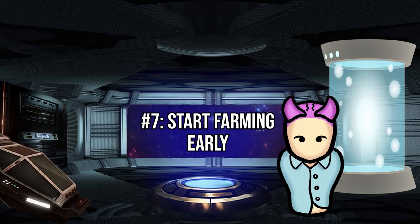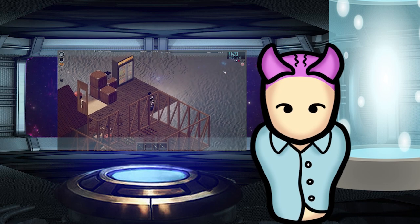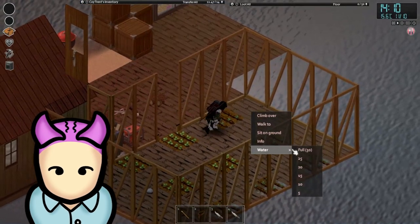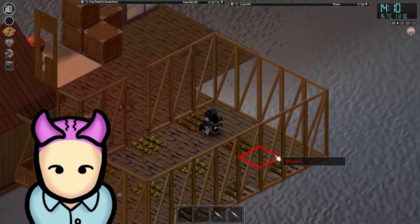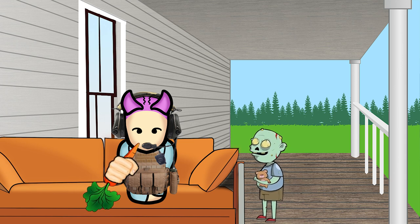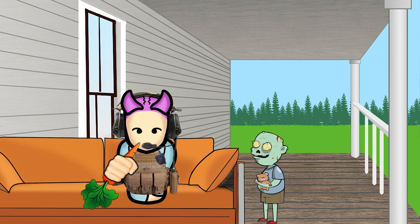Farming is a vital part of Project Zomboid, and you need it, alongside other food gathering and production activities like fishing and trapping, to sustain your food intake. With that in mind, you should start early if you're planning on building a farm. Crops take quite a long time to grow, so the sooner you get started, the better. And honestly, there's no real harm in starting a farm. Even if you think you have enough food to survive, it's always good to have some extra produce to hand for emergencies.